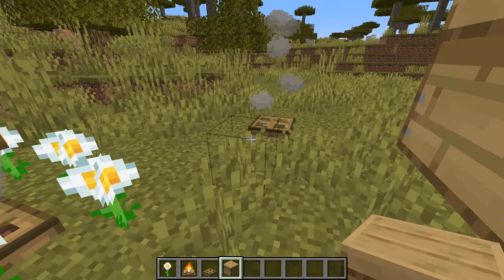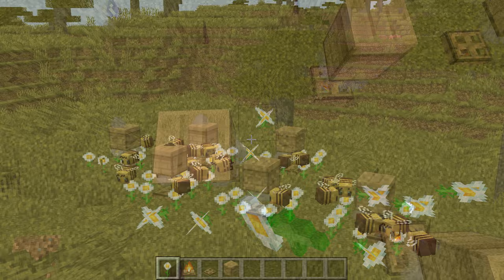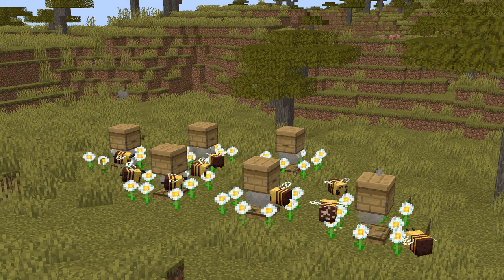Then circle the beehive with flowers and have 4 or 5 bees farming pollen. Once you have this set up you can very quickly expand your honey farm by collecting honeycomb and using it to craft more beehives. Now let's talk a little bit about the uses of honey.